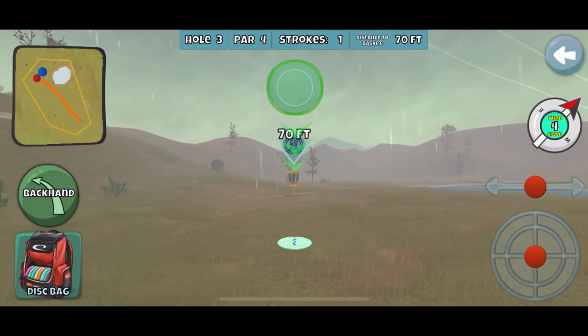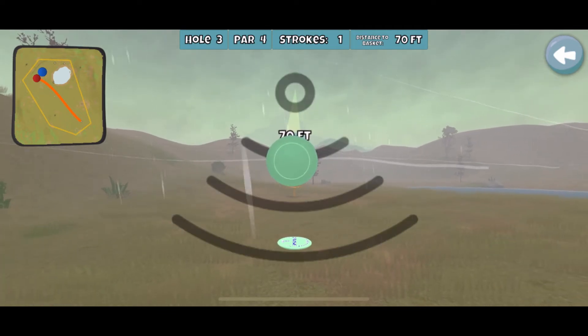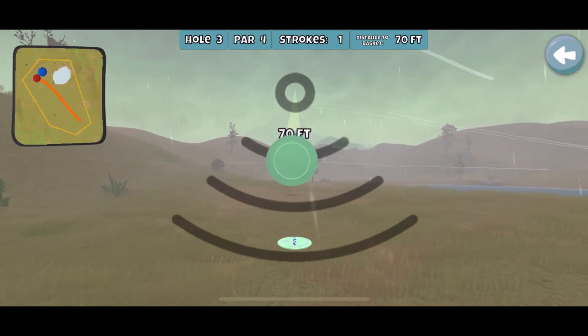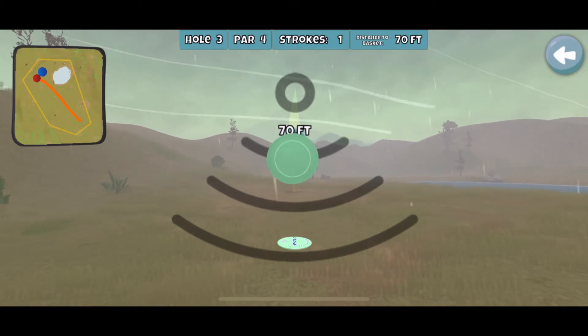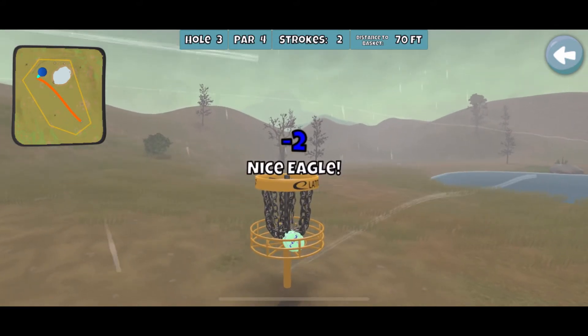70 feet in a 4 wind. You can get kind of unpredictable lift, or not enough lift that you're expecting. But I'm kind of treating this like it's a 50-foot throw-in. And that works out just great.